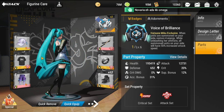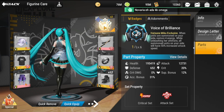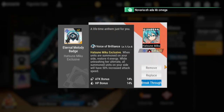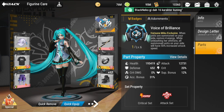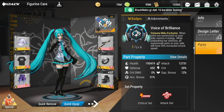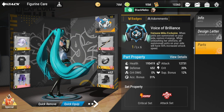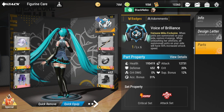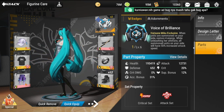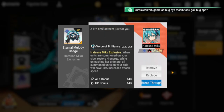First and foremost is enhancement. When you enhance, please make sure that you maximize the enhancement. For your yellow ones, this is going to be up to plus 20; your violet ones go up to plus 14. I would highly encourage you guys to only enhance purple or yellow badges.